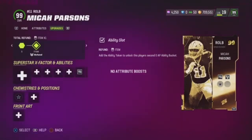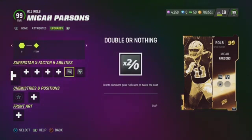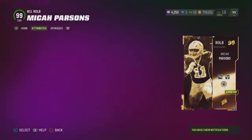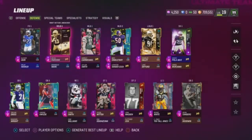Now we got Micah Parsons — golden ticket. I bought him yesterday for like $600,000. He has Double or Nothing and Astrid Elite. I would have liked if they gave him a tackling ability or a run-stopping ability, but it is what it is. Great card though — 99's everywhere, and the boost gets him to 98 strength. Very good.